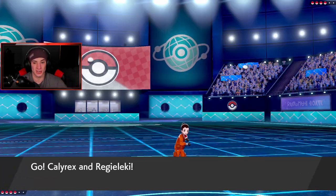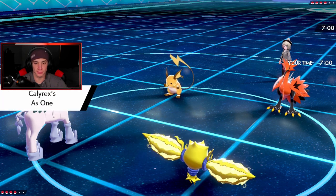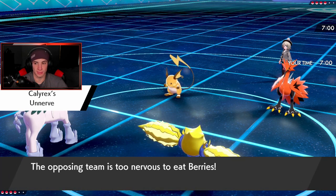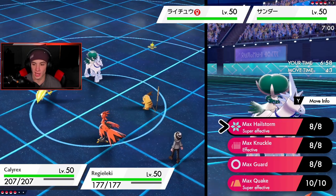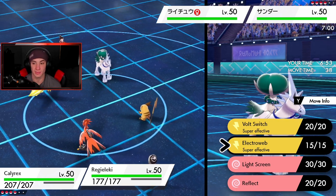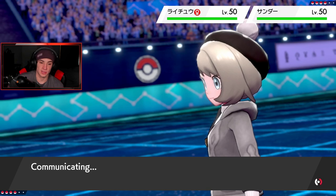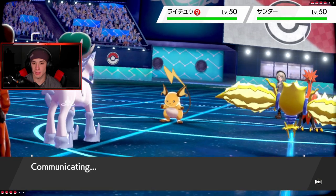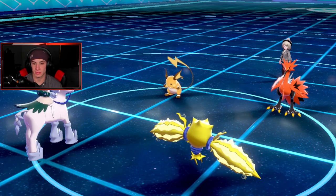I think I'm gonna Dynamax and drop Ice onto the bird and try to get rolling from there. I could E-Web but he's probably Lightning Rod, so I am gonna set up a nice Reflect here. Just gonna set up screens and if I have to swap I can. Gotta remember that thing's Lightning Rod — don't want to give it a free boost. Let's see what happens — is he Dynamaxing the bird? I think he's Dynamaxing the bird. I'm Dynamaxing Calyrex. He's gonna Fake me out with Raichu.